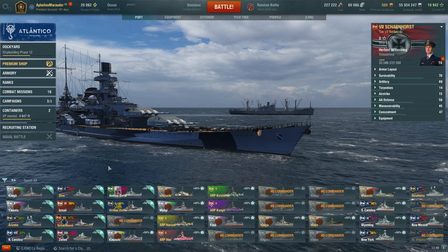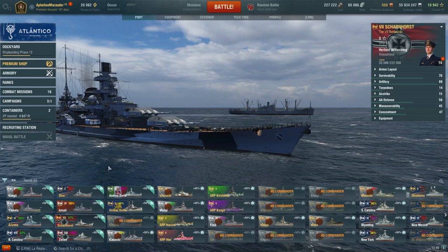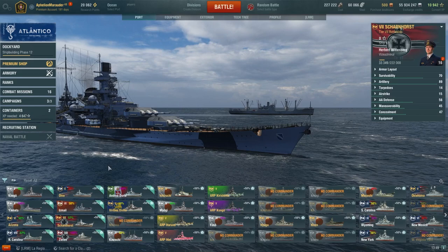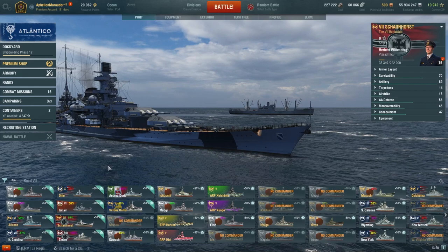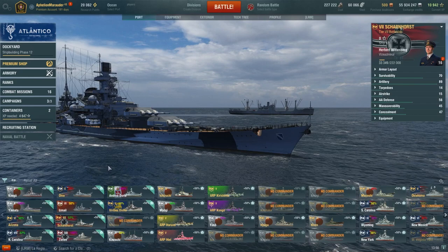Scharnhorst isn't bad — if you build her for main guns instead of leaning into her secondaries, she just smacks cruisers around like no one's business and makes them cry and run into corners, even against tier nine cruisers. Scharnhorst is really fun and a lot of people I know love taking her into ranked, operations, or pretty much anywhere. If you haven't picked up a Scharnhorst, pick one up — it's a very cheap ship and a really good budget opportunity to get a lot of bang for your buck.